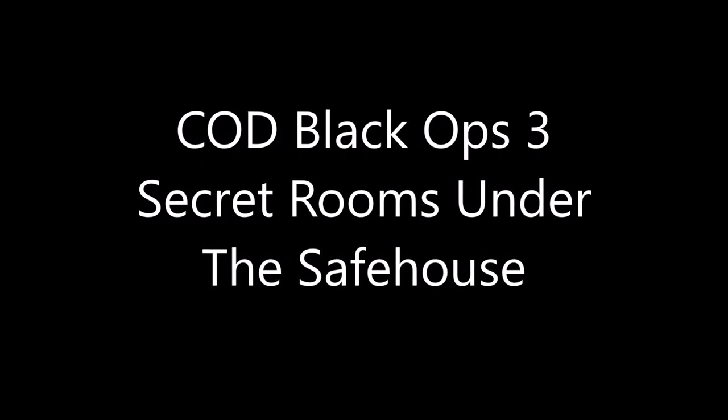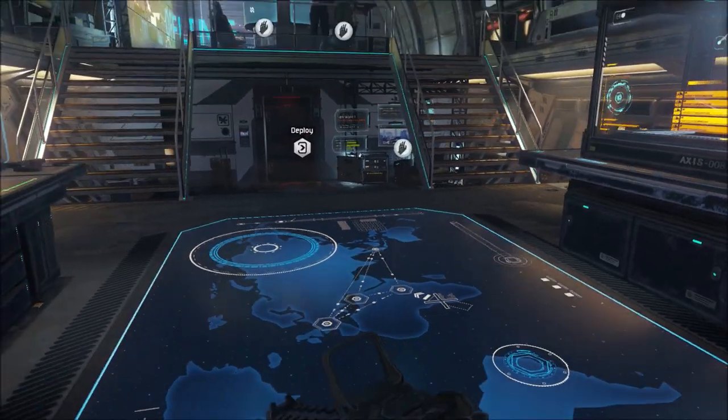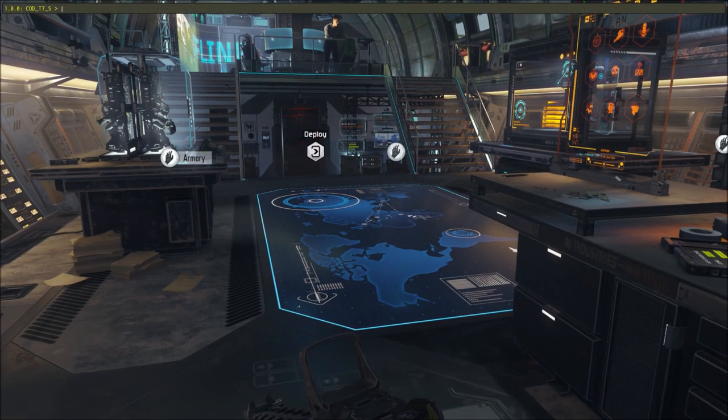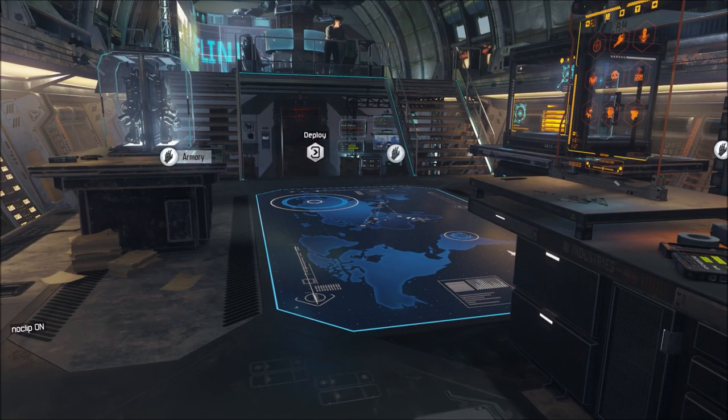Hey guys, it's channel Heat here. How is everyone doing today? So for this video we are going to be going into Black Ops 3 again and taking a look at these secret rooms under the safe house. The safe house is that place you go to between missions where you can restock on weapons, change your loadouts and stuff like that.